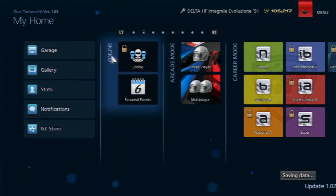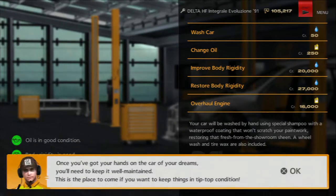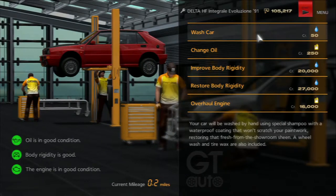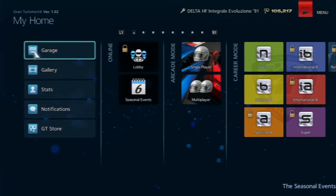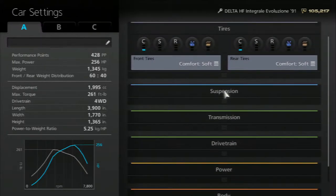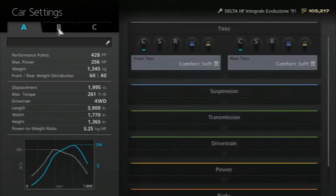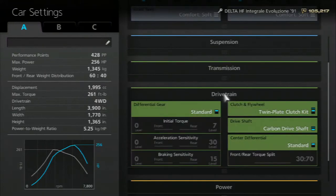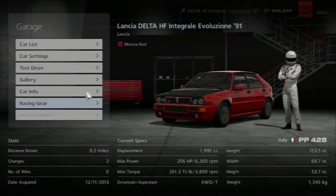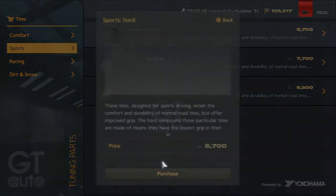Okay, it's gonna be in the tuning shop to adjust stuff. Pit service — overhaul engine, restore body rigidity, improve body rigidity. That's not what we want. Car settings — tranny, suspension. I can't touch anything. What kind of tires do I have on this? Tuning parts, then I go to tires. I have comfort softs, but I don't want to throw these cards on too.